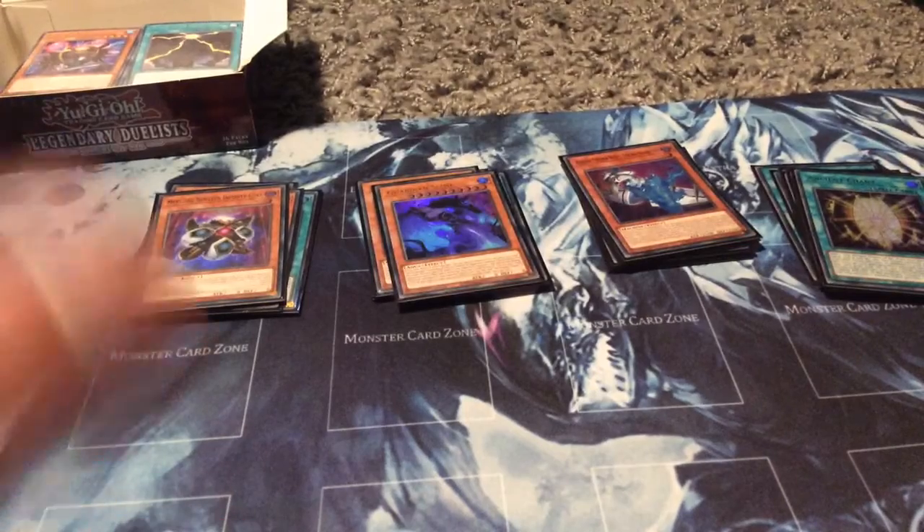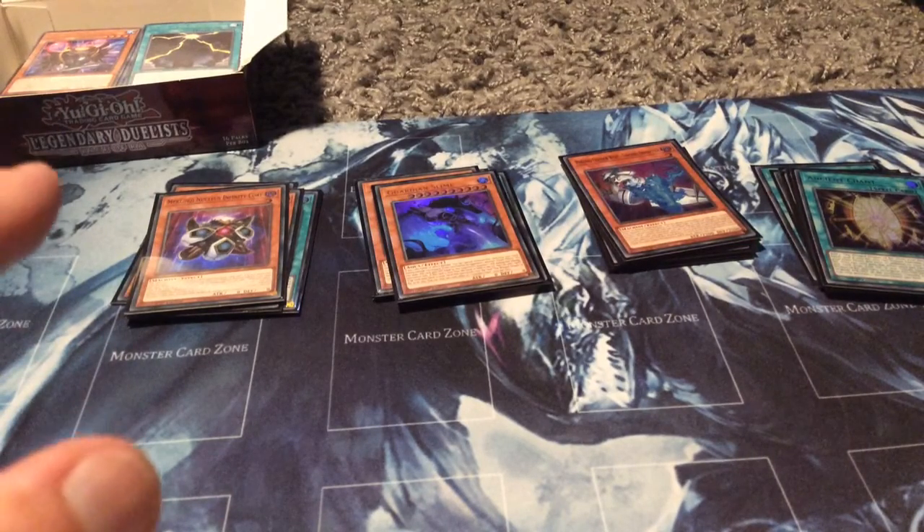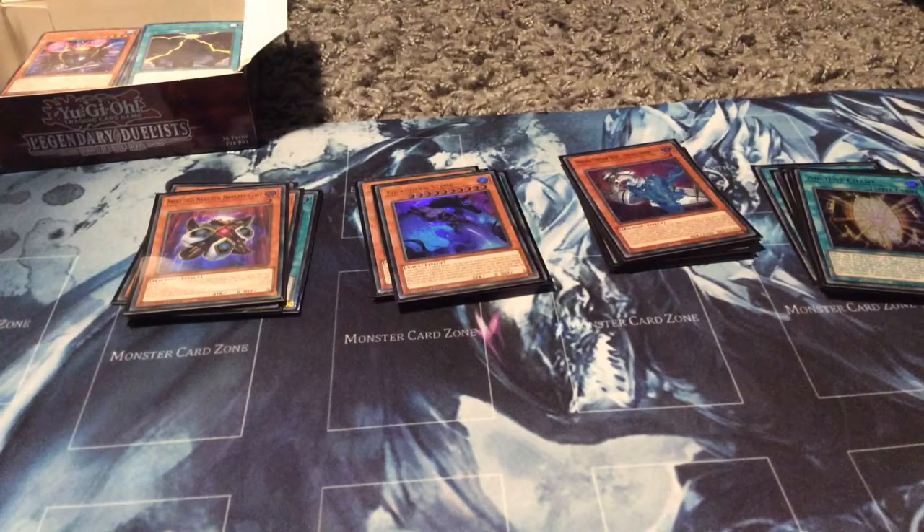Unfortunately, I didn't get the Ghost Rare Ra, didn't even get the Alternative Art Ra, and the Egyptian God Slime. So yeah, pretty bad times there, I know. But what are you going to do — such is the game, and unfortunately things happen.